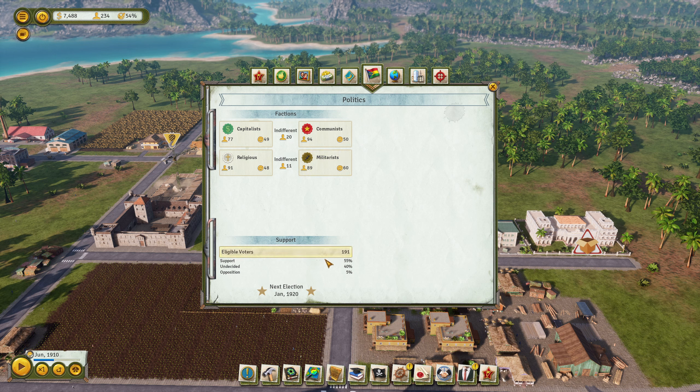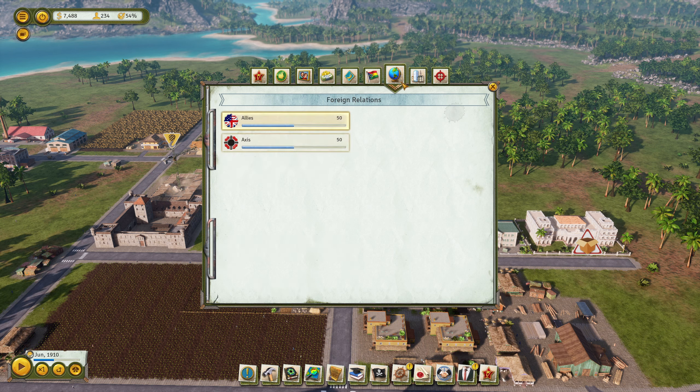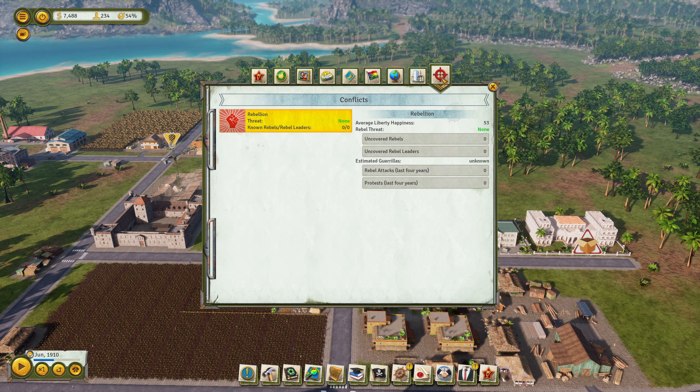Politics looks good. Can I change the foreign relations? Building lists, conflicts.